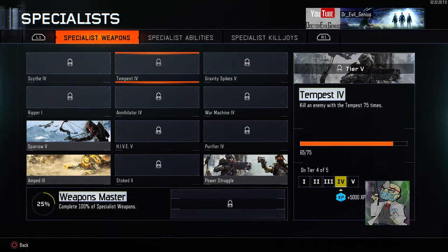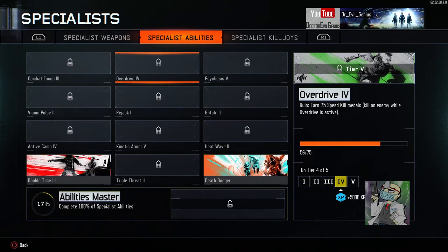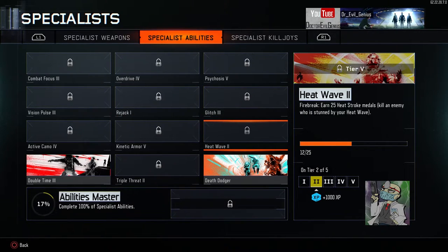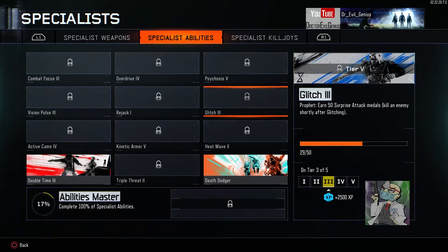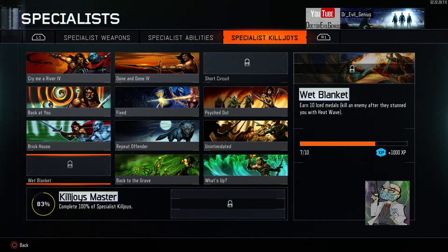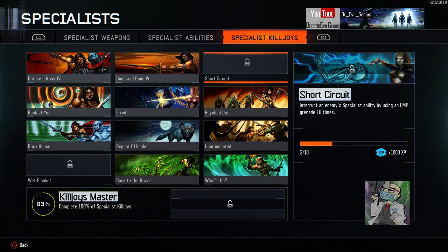I already have a whole bunch of these done. Rejack — I'm not going to like using this at all. I've been really struggling with this. I've been using the Heat Wave and getting killed, so I'm giving away ice medals but not getting them. For the Short Circuit, I've gotten these three done via the Power Core — don't think you have to use EMP grenades. If you equip the Power Core and set it down while somebody's running their Spell Shield ability, you'll get credit for it. That's how I got credit so far.